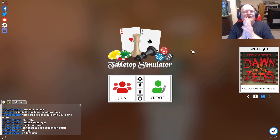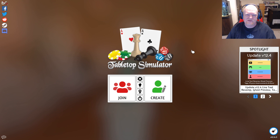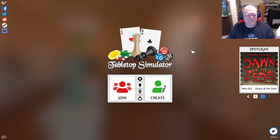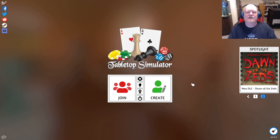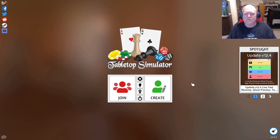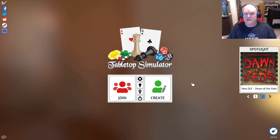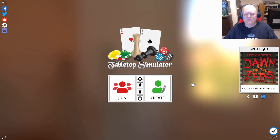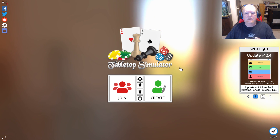You purchase Tabletop Simulator, and the good thing is every time there's a sale, it goes for like $9. I picked my copy up for $10 during the spring sale in March. You get it off Steam, install it, and the links for each of the individual modules in the workshop I'll post down below. If you already have Steam or you're looking to get into this, the links are right in the description — just click on them, hit subscribe, and it automatically puts it into your library.